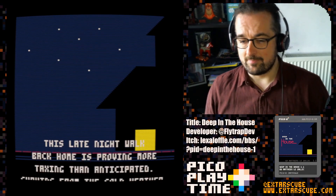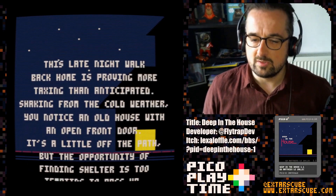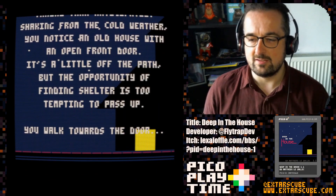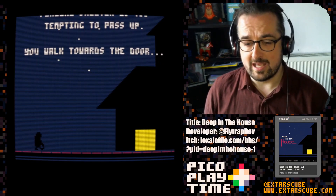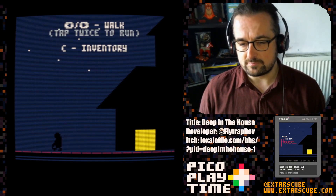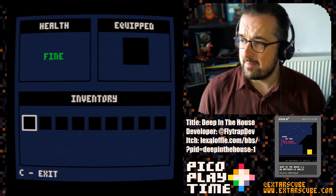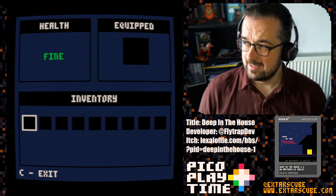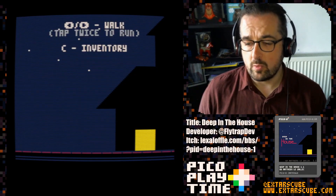We've got a lovely intro to the game. This late night walk back home is proving more taxing than anticipated. Shaking from the cold weather, you notice an old house with an open front door. It's a little off the path, but the opportunity of finding shelter is too tempting to pass up. You walk towards the door — classic horror setup. There's a spooky house, here's our character, and now we've got control. There's a very simple tutorial showing us how to walk around and how to get into the inventory. Yes, this game has an inventory that looks very familiar to anyone who's played Resident Evil or Silent Hill. We've got items we can find, and we can run — that'll be useful for running away from things.